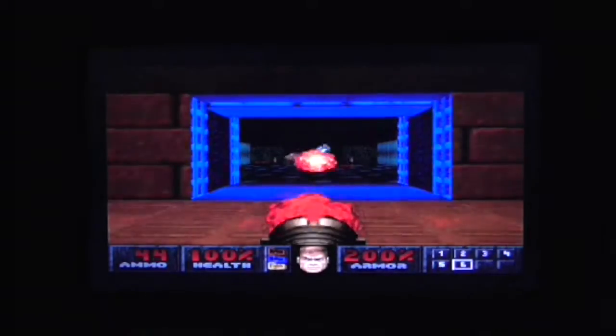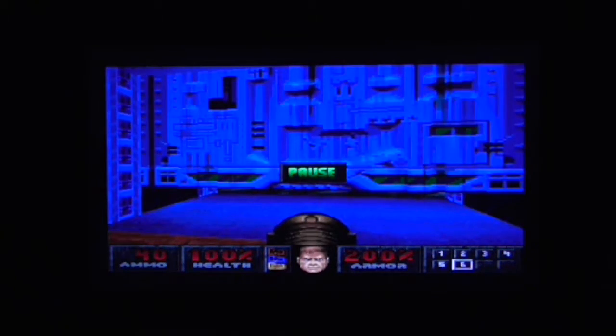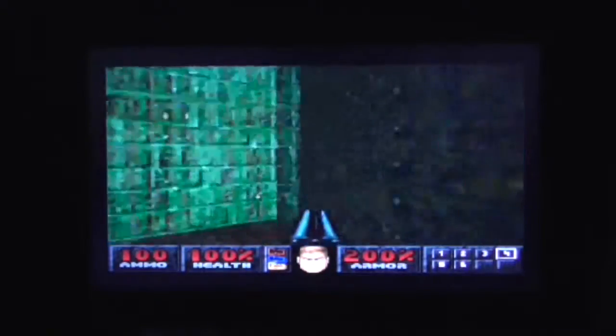Now we can go through the blue door, which is right in front of us. Good job I fired a rocket, because if I hadn't I would have damaged myself shooting the door. One thing you should know is to never use a rocket launcher at close proximity towards your target.